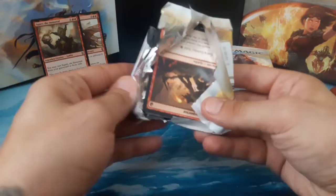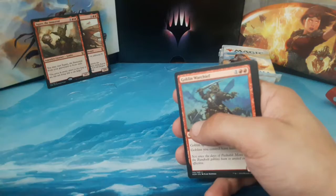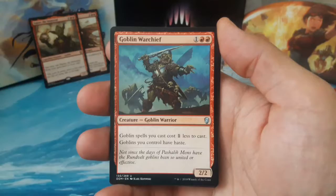It's looking good for red so far — we got a Squee and a Varix. Let's keep on going. We have a Goblin War Chief, one and two red, a two-two goblin — spells you cast cost one less to cast.